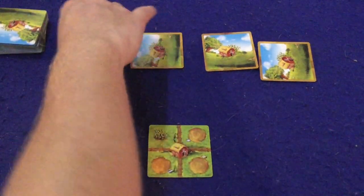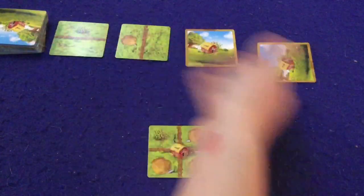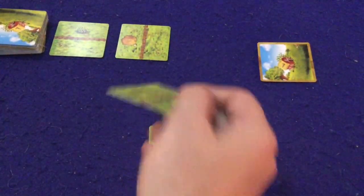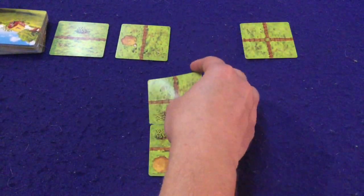On your turn you're going to have four cards to pick from. You're always going to have four cards except towards the end of the game when you'll have slightly less. The starting four cards will have a border ring on the outside, which is why I laid them face up — here are my starting cards.